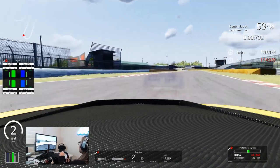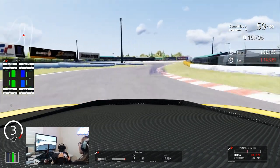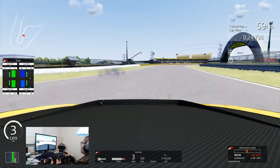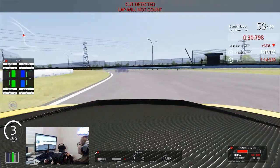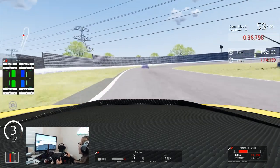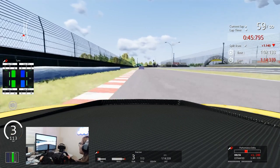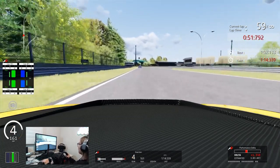I was really consistent with the first corner, but through the rest of the track I was really struggling. The main parts I had trouble with were the second hairpin — I was trying to do late braking, sometimes it worked, sometimes it didn't. And then going to the chicane, I was trying a different technique. When I hit the 101, I was using the left foot brake, but I'm not sure if that's the best way to do it. If you guys know better, just let me know.